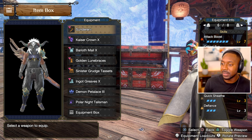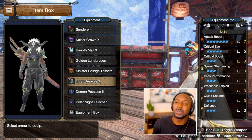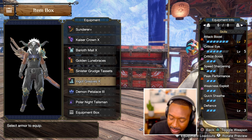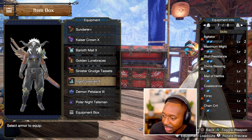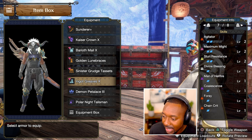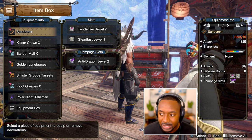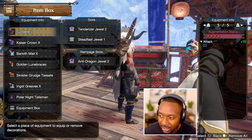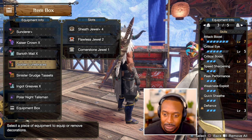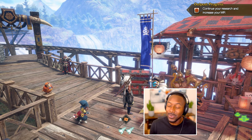For the set I'm using, I've got Attack Boost maxed out, Crit Boost, Speed Sharpening, Peak Performance, and Weakness Exploit — because this is going to be used for our investigation. People from armless pieces get Weakness Exploit on the second page. I still got to do some augmentation with my armor pieces but that's later. I'll add two levels of the Agitator and pretty much it. Malefire — I like using that one. I still gotta get rid of Foray; I think Chain Crit would be good to get a couple levels up. That's my decoration setup — all Attack on this weapon because it has such good raw.